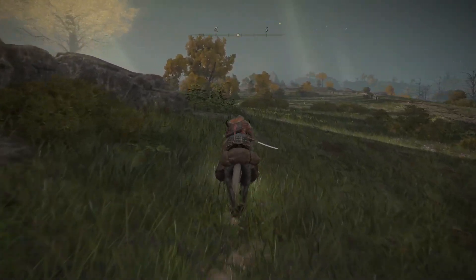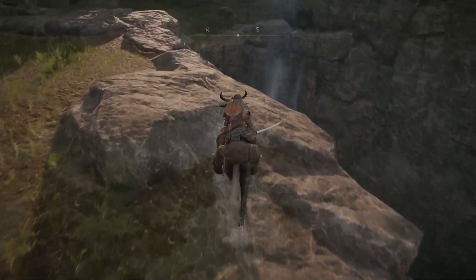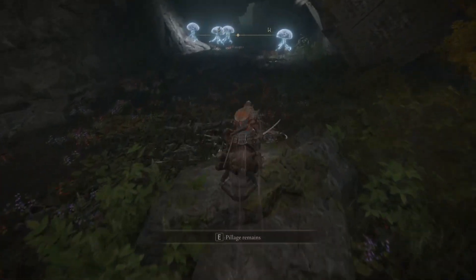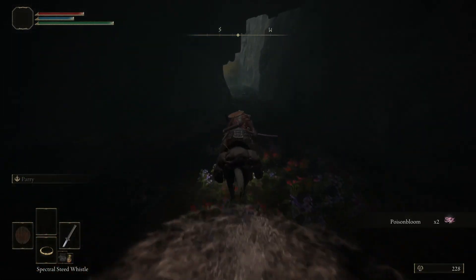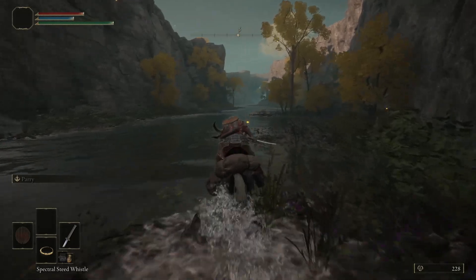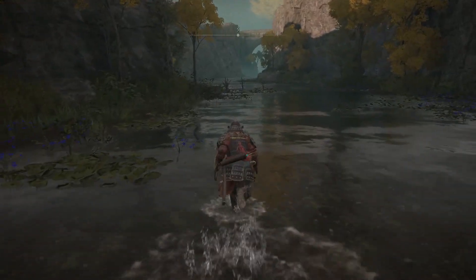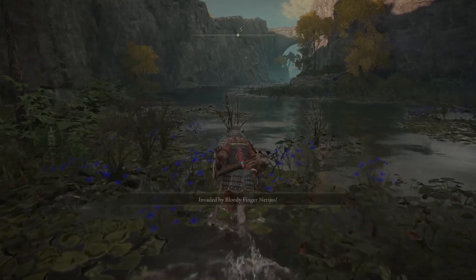Next I headed to the Murk Water Cave. Get to the entrance right up here and jump down — the updraft here will allow you to fall safely without taking any damage. Then run down to the cave. When you're here you will get invaded by Bloody Finger. This guy can be tough, but if you're having trouble like I did at first, simply avoid him for a few seconds and a guardian will spawn in to assist you.